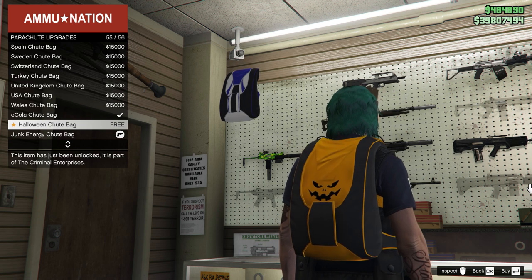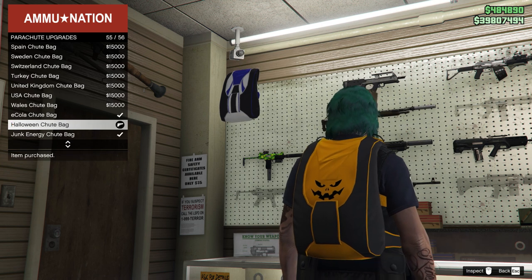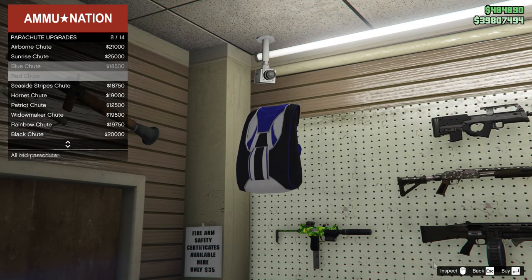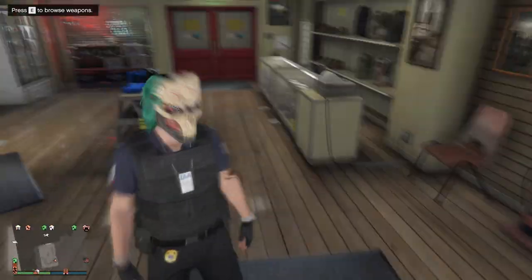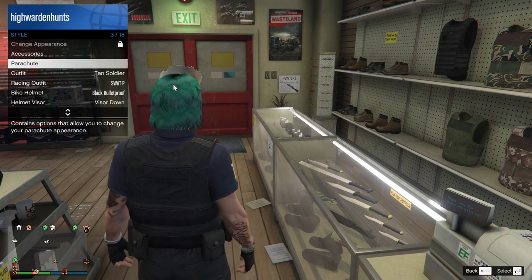I also checked the parachute canvas — if there's any Halloween parachute canvas — but there's actually none available. You can only get the Halloween parachute bag, which is really cool. Everybody has been waiting for this moment to get their hands on the Halloween parachute, and Rockstar really gave it to us finally.